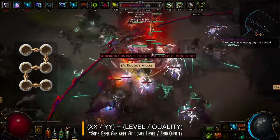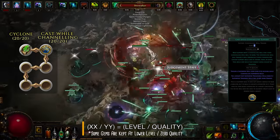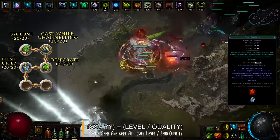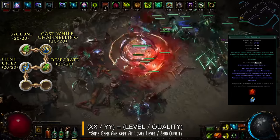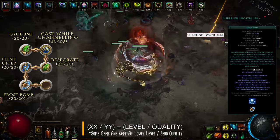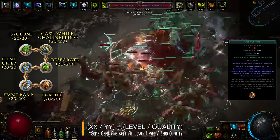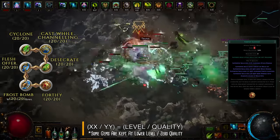Next setup is the engine driving the entire build — Cyclone plus Cast While Channeling. Cyclone is the skill which will trigger other linked spells as you keep channeling it. First we have Desecrate, which spawns five corpses, and then Flesh Offering, which consumes up to five corpses to provide a cast speed and movement speed buff to all nearby minions. For each corpse consumed by Flesh Offering, a phantasm will be summoned by the Solrest staff. Then add Frostbomb — a spell which creates a pulsating crystal on the ground that lowers the cold resistance of nearby enemies and also reduces life and energy shield regen for affected targets. Finally, socket in Fortify support, which will grant you the Fortify buff when you hit a target with Cyclone, greatly reducing the damage you take from hits — a must-have when you're constantly spinning through packs.